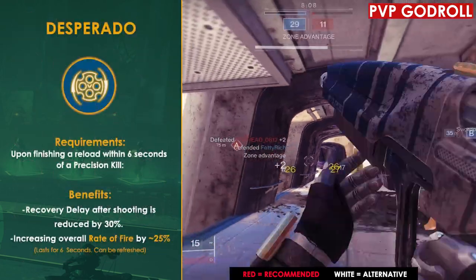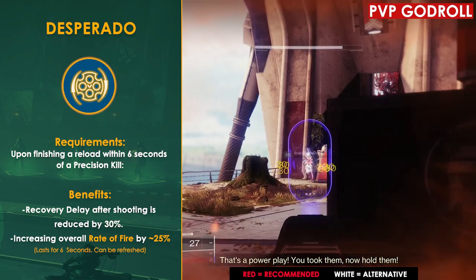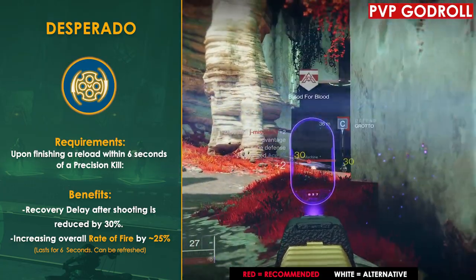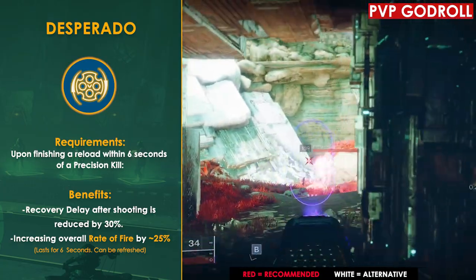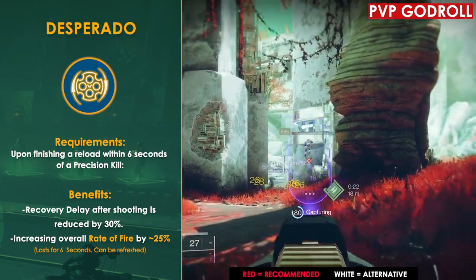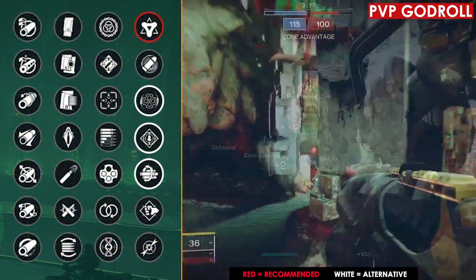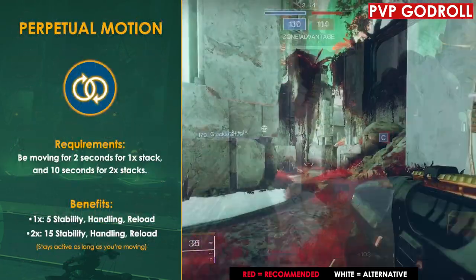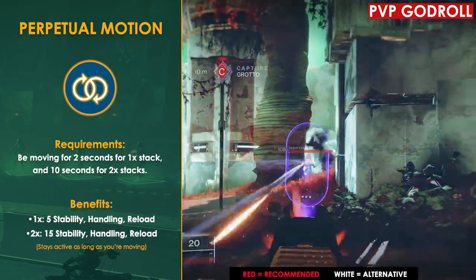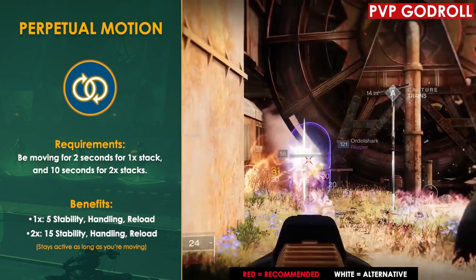Another option to consider is Desperado, which has become very popular since only one other weapon — The Messenger pulse rifle — can roll with it. With it increasing your rate of fire by around 25%, it almost acts like a damage perk, being equivalent to something like Rampage x2 or even Golden Tricorn. If you can't get either of those perks, this is a great alternative, and some of you might even prefer it. For column three I recommend Perpetual Motion — since you're playing PvP and moving around constantly, this is a great passive perk. At two stacks you get a +15 to stability, handling, and reload speed, giving you a free passive buff to your stats.